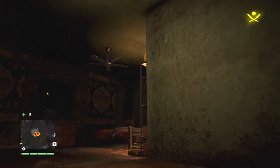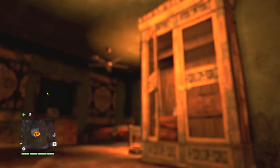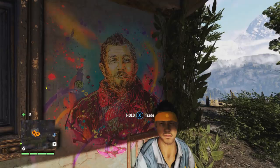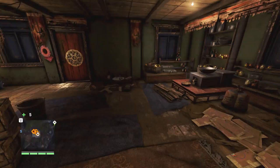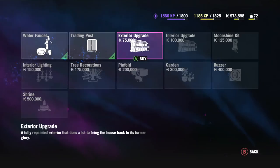Next up is a trading post — this is super useful. I'd argue this and the garden, then the buzzer, are probably the key upgrades here. After that, take whatever you like, it doesn't really matter. The trading post is up on the first floor if you're English — one up from the ground, or the second floor if you're from North America, because the ground floor is the first floor for you. It's up this ladder which is right in front of you as you go through the door and turn right, and you'll see it before you get to the bed.